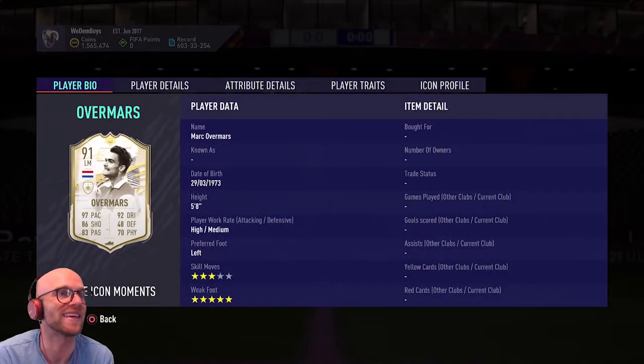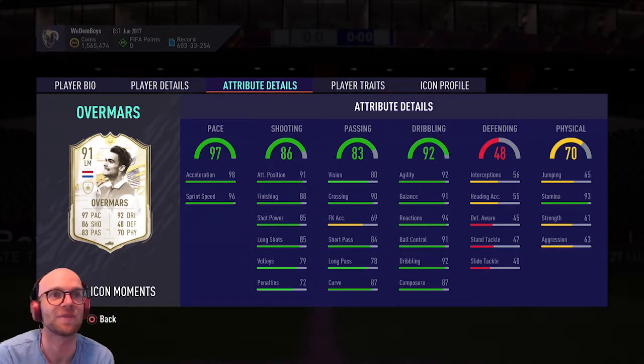The last great option I think in these swap rewards is Overmars — he costs about 770,000 coins. Butraguinho was 500,000 coins. This is the moments version, 91-rated left mid. Three-star skill moves is a little bit meh, but he does have five-star weak foot and high/medium work rate, which is good. 97 pace is beautiful. 92 agility with 91 balance — phenomenal. The dribbling and pace is just spectacular. The shooting looks very good too, with 91 attacking positioning, 88 finishing, and 85 shot power and long shots. This card might be phenomenal on the wing. I just wish he had higher skill moves. He does have 93 stamina, so this can be a good shout, and it's only 11 tokens.